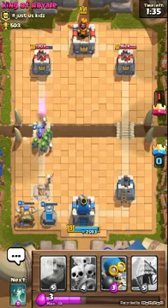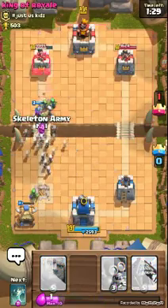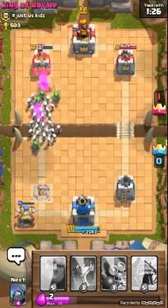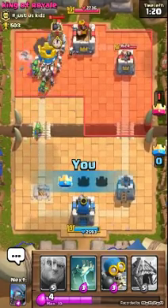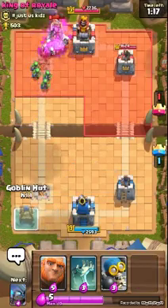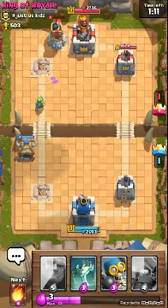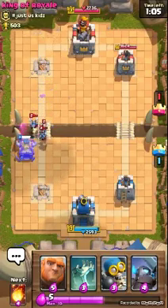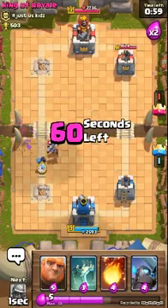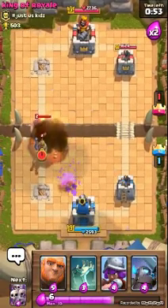Let's get the Skeleton Army. Let's take out that spot right there. Put down another Goblin Hut right here. He has the Bomb Tower — up at the top you can see the Bomb Tower. It looks really OP, but it's good defense. I'm only going to be doing one attack. 60 seconds left, I can do this.